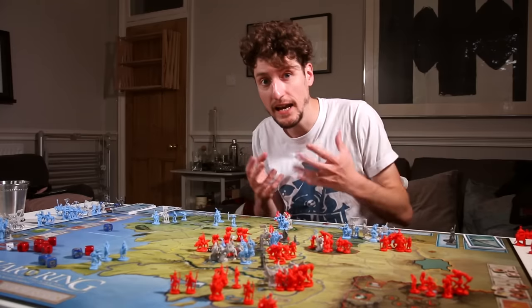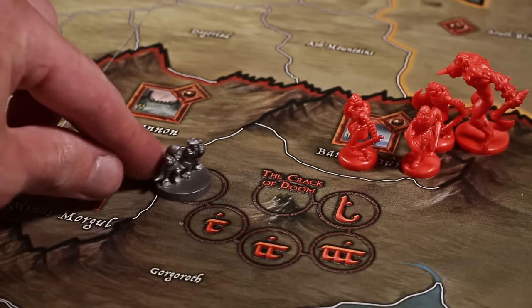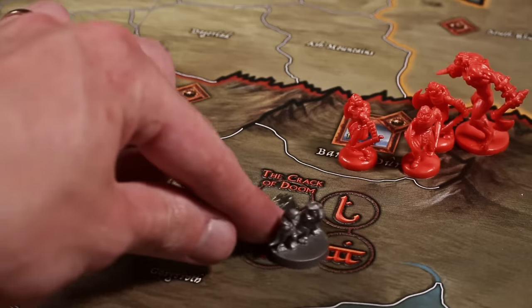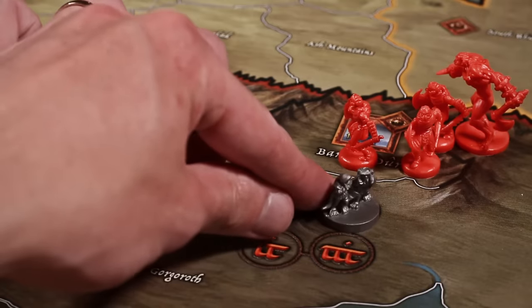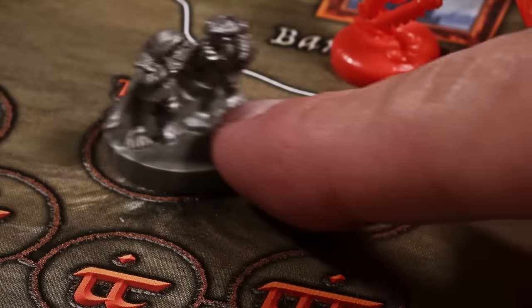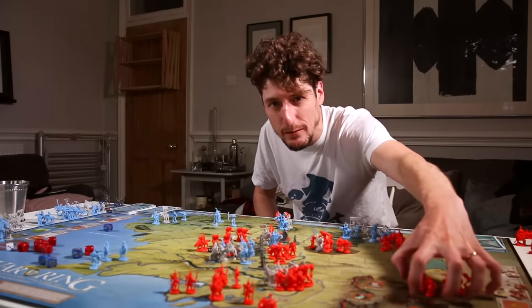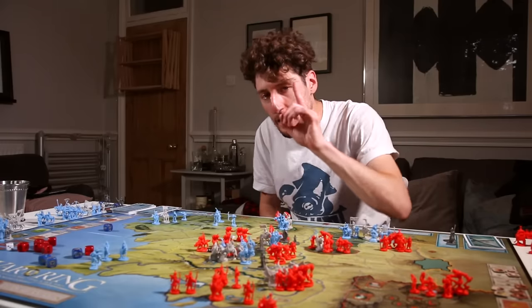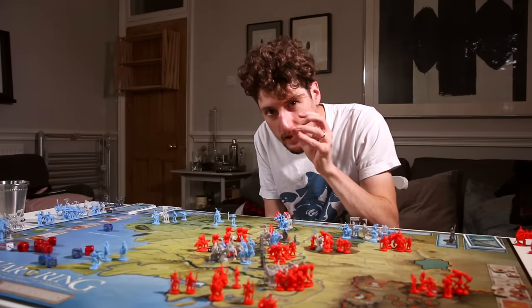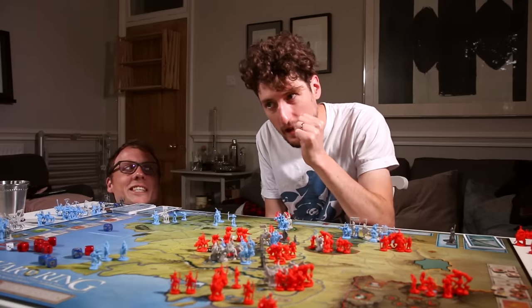This engagement really amps up at the point when you do hit Mordor. Both players lose control of what's happening as the hobbits and their friends slowly trudge towards Mount Doom. As the forces of the West, you're willing the hobbits on to destroy the jewellery. But as Sauron, you're willing those boys to succumb to darkness.